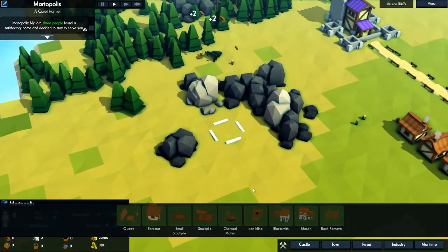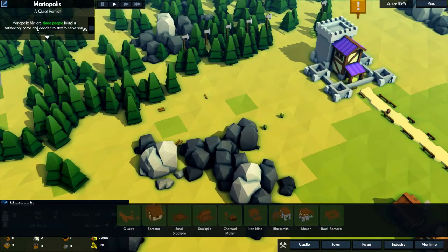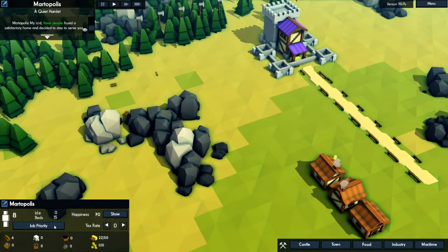We just have to kind of wait now. Let's see what we need to do next. A forester is going to take 15 wood and 5 stone. A quarry is going to take 15 stone, wood. Three people found a satisfactory home and decided to stay and serve you — that is good. So now we have eight people. We have more people working.